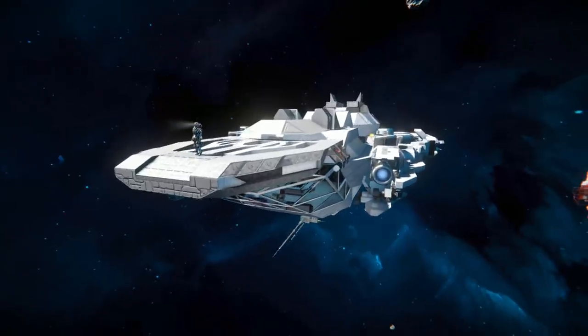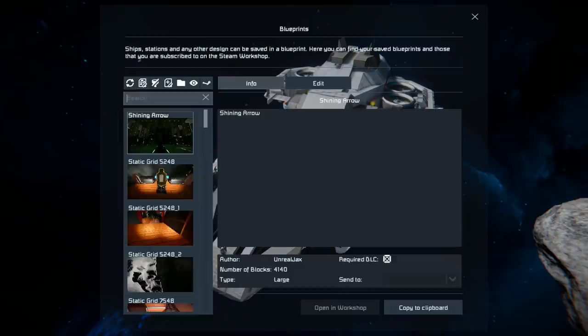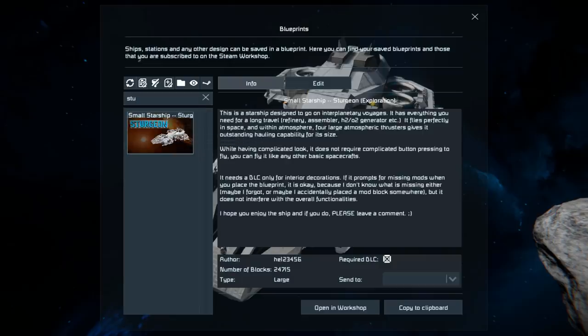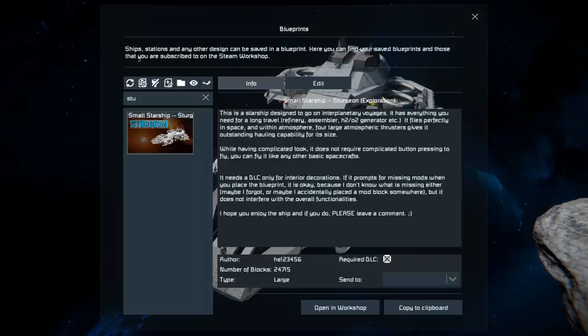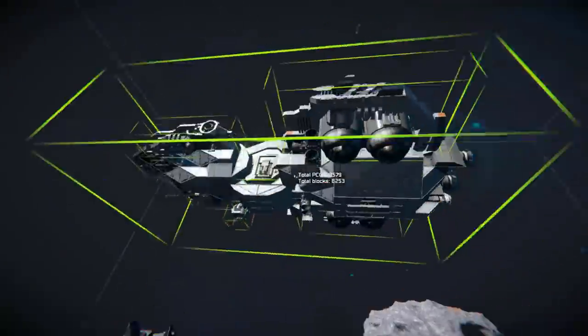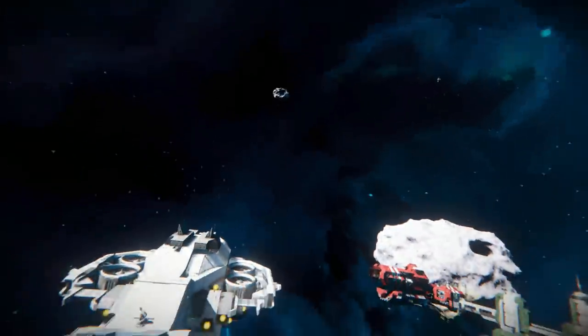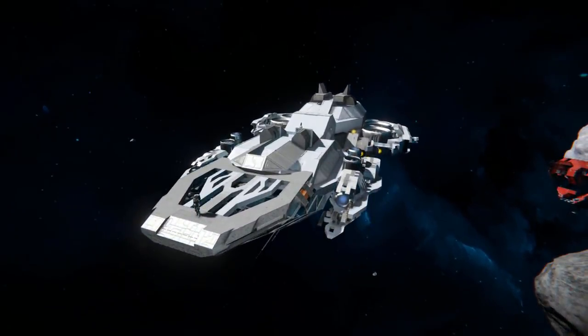Let me come up and above to look at the block count. It looks fantastic from the top. Pressing F10 and finding the Sturgeon — this ship weighs in at 8,253 blocks, both small and large. It uses no mods, but does have some DLC blocks, though it's not too much of an issue if you don't have the DLC packs — there'll simply be a gap where those blocks would be.